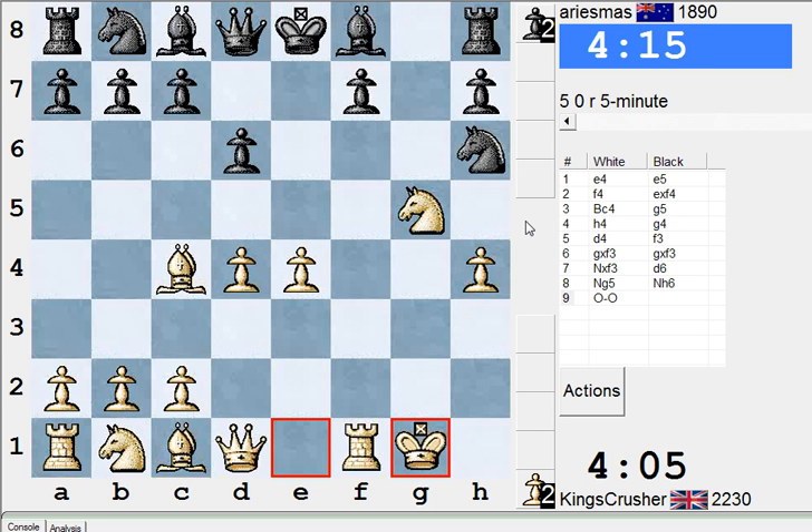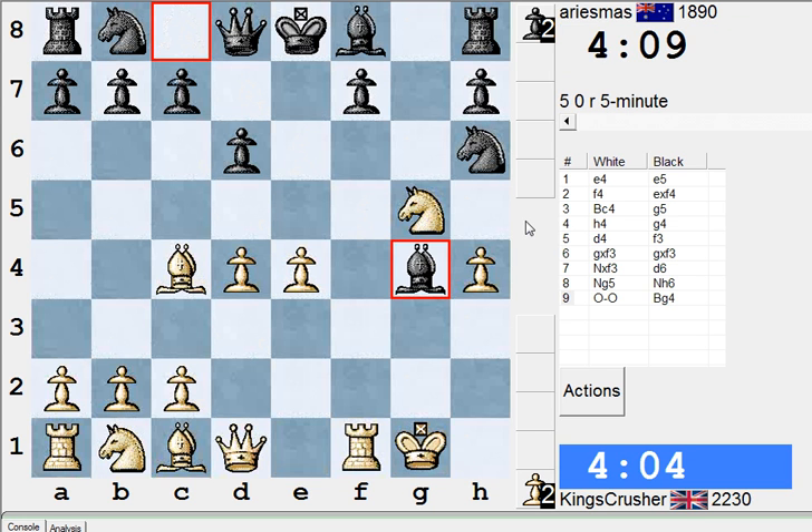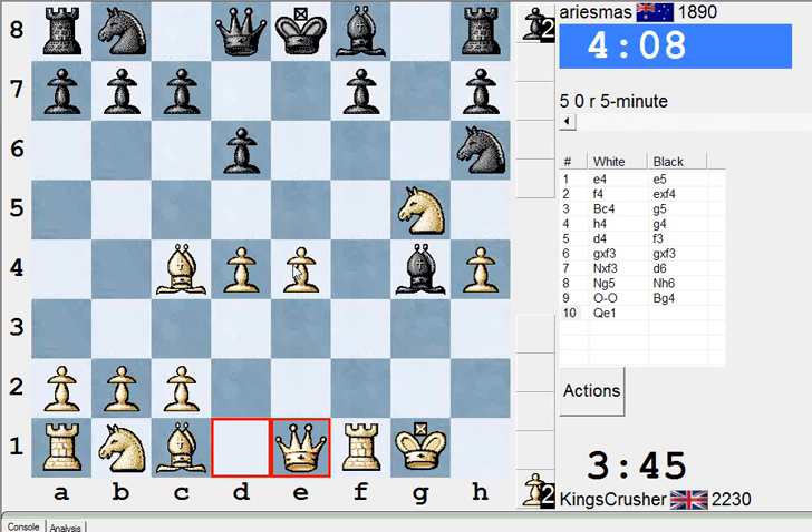One would think I've got a lot of pressure here on the f-file. Try Bf7 here — queen sack. Bf7 then I'm going to lose a piece if the king moves. So what about just for a moment longer, trying to keep pressure. Maybe Nc3, develop more pieces. E5, Ne4 — so f6, just use this as a target.